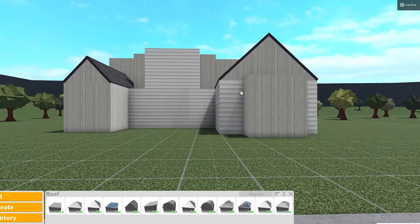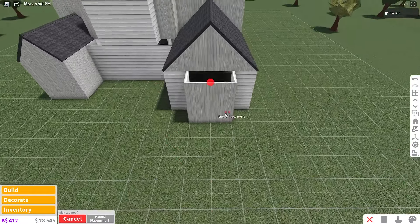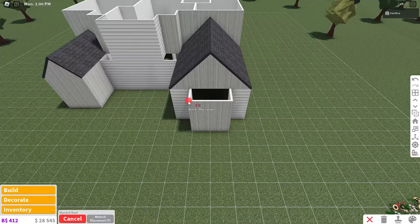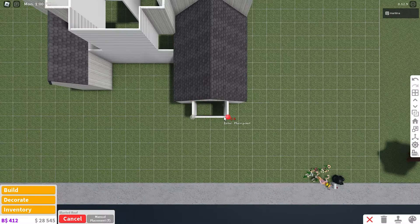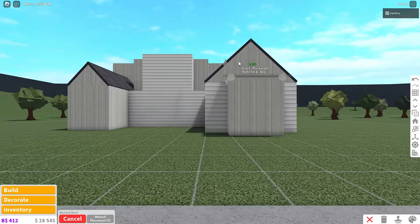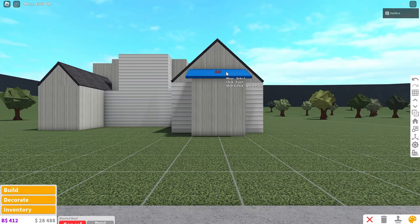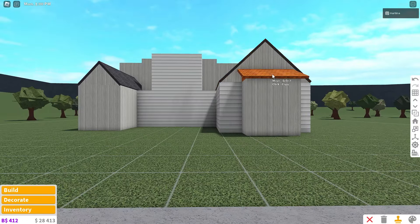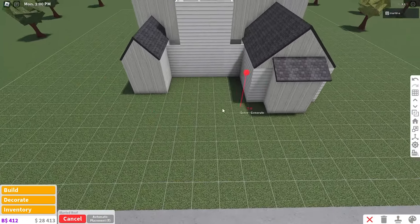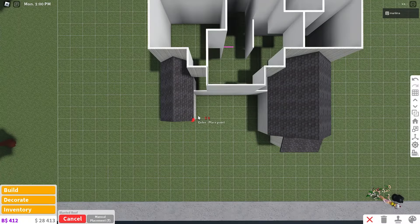Now for the first floor we're going to finish off with the slanted roof — I love this roof. On manual placement, fill in the little area: start at the bottom left corner, go to the right by two, up by one, and to the left by two. Optionally, find the top arrow and drag it up a little bit, then place it down. This roof will be colored the same. Copy that slanted roof and place it over here in the center part of the house, starting at this corner.